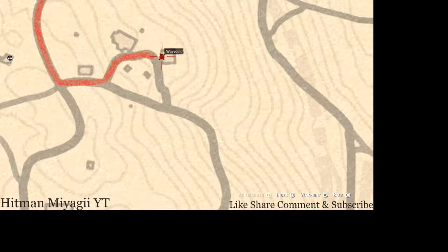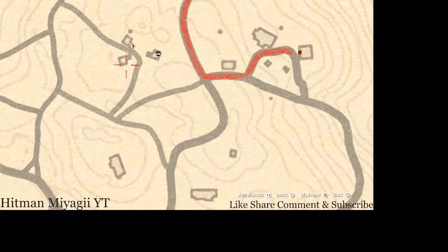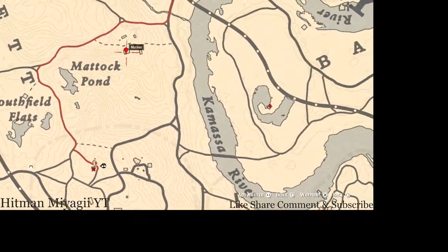Over here at our next location, right in this house on the bench, you guys will get another tarot card which is a Two of Wands. And right across the way there's a table with a bucket of water, and right next to that bucket of water you guys will get a Ten of Cups tarot card.